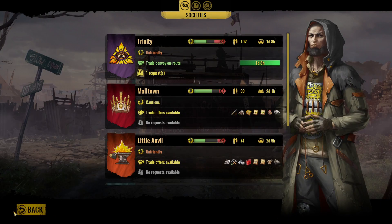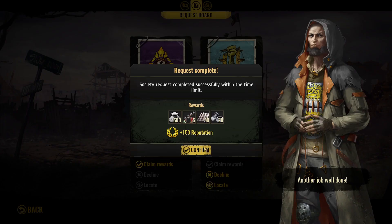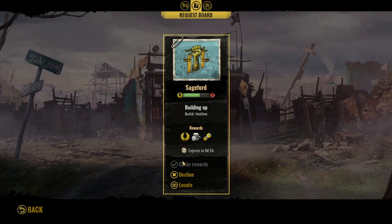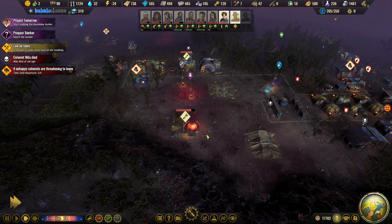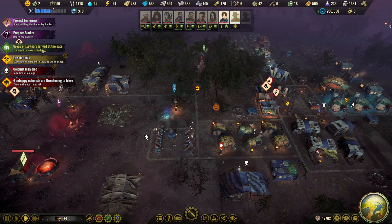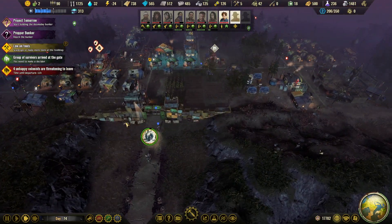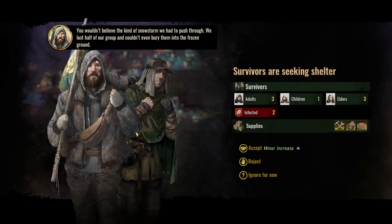Quest complete — let's claim the rewards! Nice coins and some nice stuff — very good. That immediately brings me to another question: should we get another specialist with all the coins we have and turn it into a settler and put it out on the world map or not?